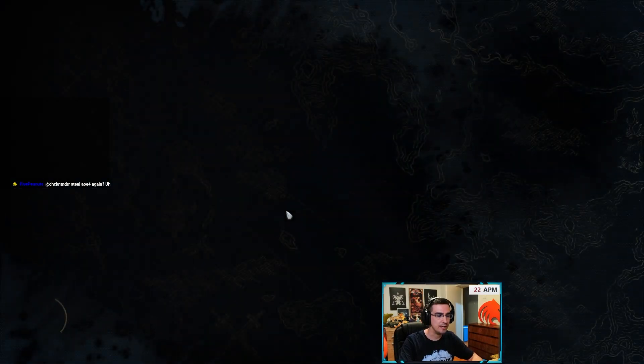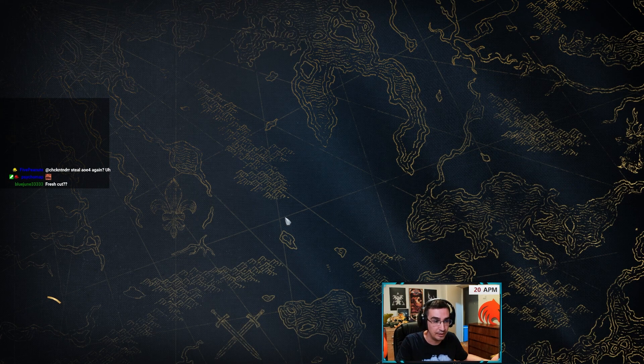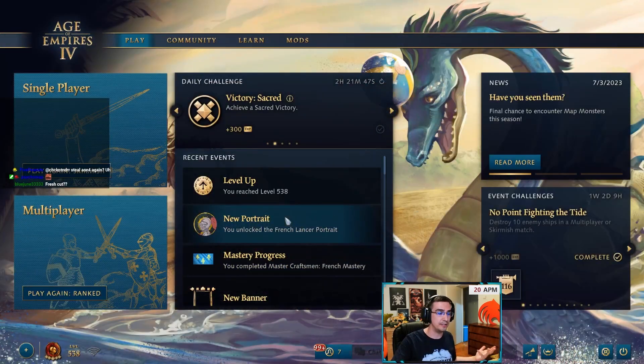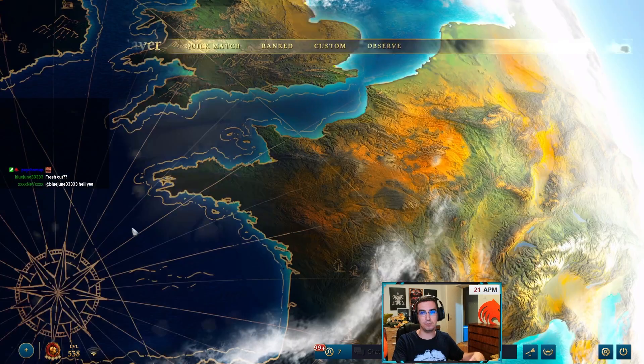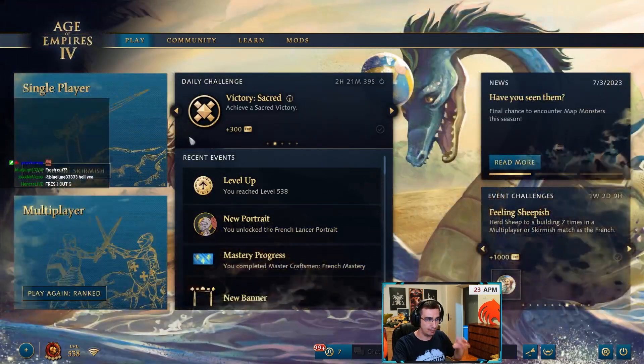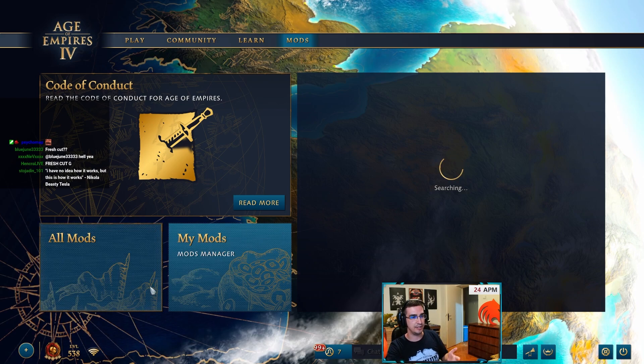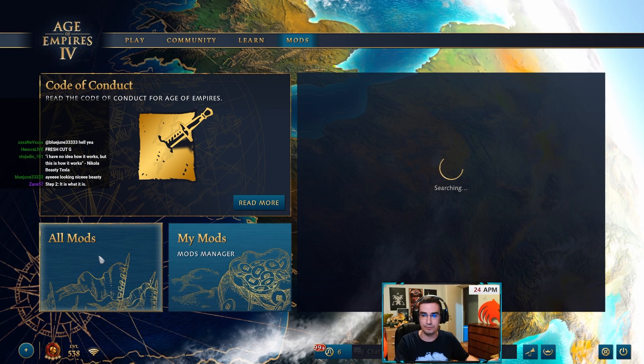I have no clue how this works but this is how it works. So you need to be careful: if you delete mods off of one account, once you log into the second one, delete them off that account as well. Obviously if you want to play modded stuff you're gonna have to have them, but if you're purely playing ranked, quick matches, or team games, this will help you the most.